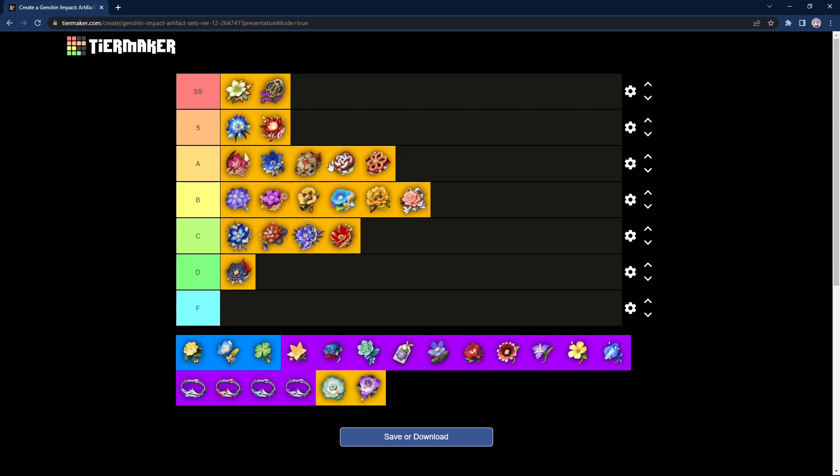Finally, the last two sets just recently released with the Chasm: Echoes of an Offering and Vermillion Hereafter. Echoes of an Offering basically increases your damage if you're lucky — that's pretty much it. The 18% ATK is very good, but the RNG factor of the 4-piece, I don't like, because it makes your gameplay inconsistent. I'll be putting it in the D tier — it's better than Bloodstained, but because of the RNG factor it's just not good. MiHoYo really shouldn't have added more RNG into your artifacts when the whole game is already RNG.